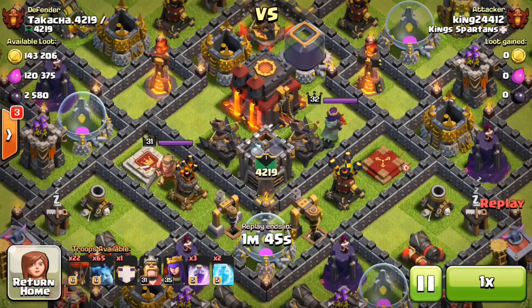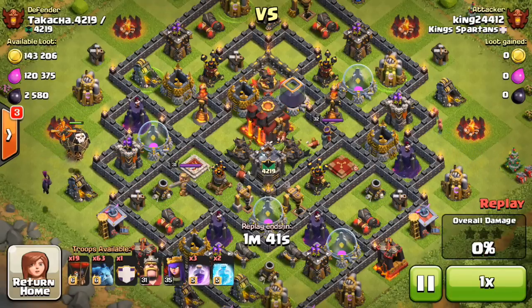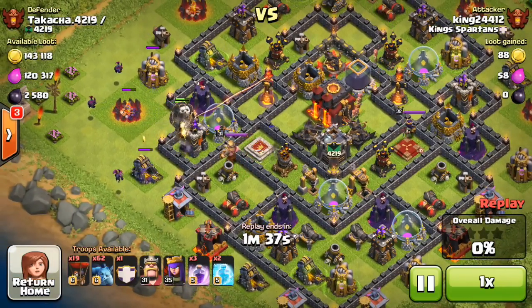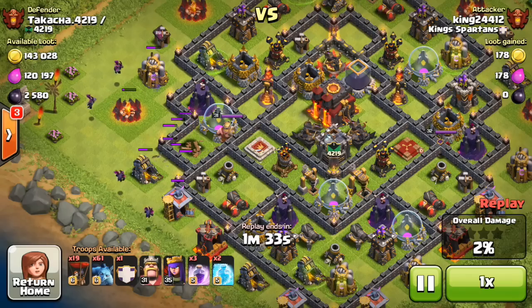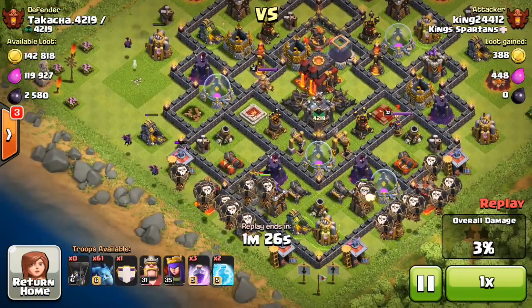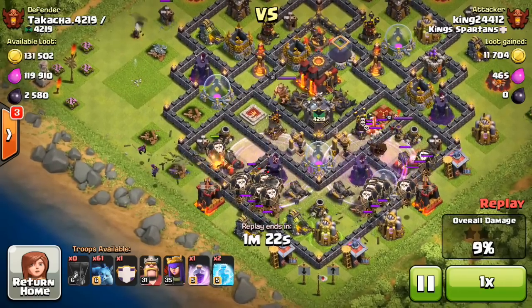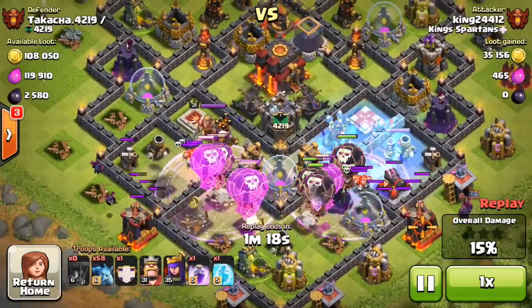Alright guys, as you can see we have our level 35 Queen here and we're testing her out. The reason I gemmed her was that I was in a war and lost my first attack without her against the number two player. So I gemmed her and then attacked the number nine player — anyway guys, this is pretty solid here, coming from the bottom of the base.